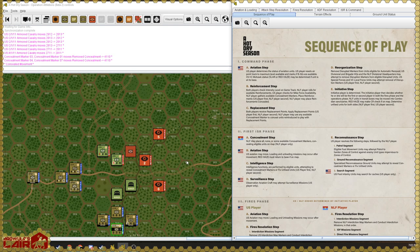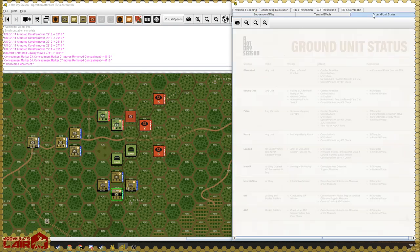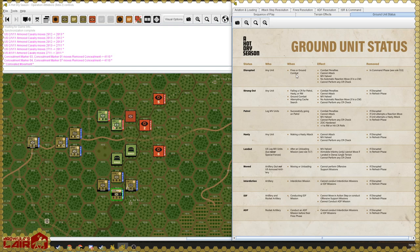We would place reinforcements concealed if desired, but we're not doing that. There's a replacement step as well, but we're skipping that. Now we come to what matters — the reorganization step. At this time, remove disrupted markers from units eligible for automatic removal. Let's look at that on the ground unit status chart.